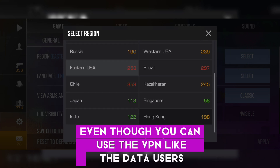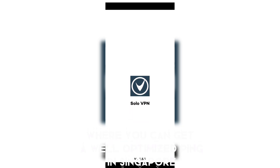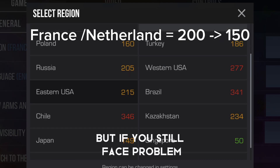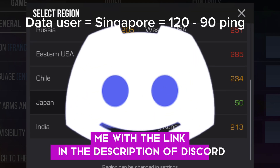Even so, you can use a VPN like data users do. The VPN I mentioned at the beginning of the video is Solo VPN, where you can get well-optimized ping on the Singapore server or any server you want to play on. If you still face problems, you can DM me on the Discord server — the link is in the description.